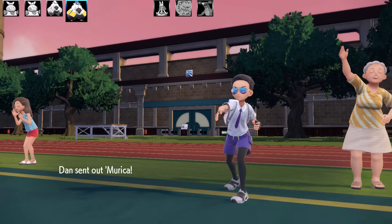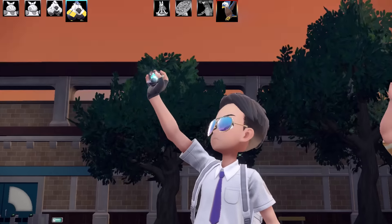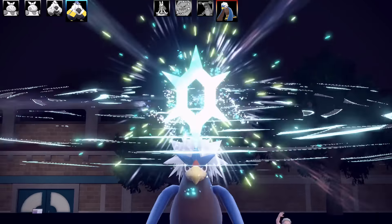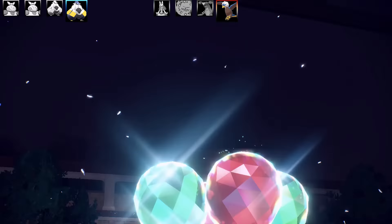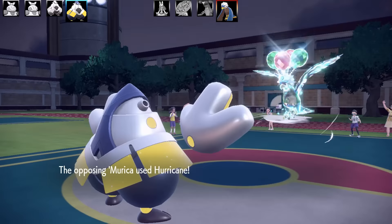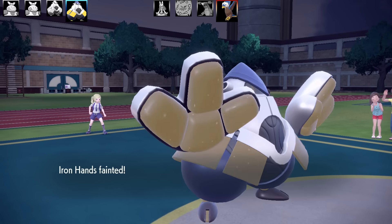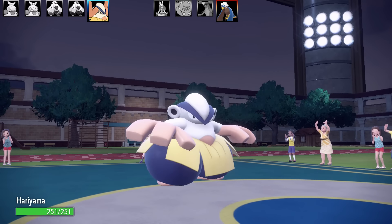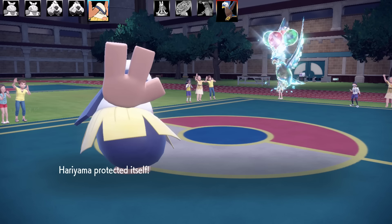Now Braviary comes in — a really threatening Pokémon since virtually every member of my team is weak to Flying. The speed issue with this team is real; my only speed tools were Hariyama's Bullet Punch and Makuhita's Fake Out. Braviary Terastallizes to Flying. I switch to Hariyama with the Flame Orb Guts set. Braviary uses Rain Dance — maybe expecting a Protect set. I go for Tera Steel.